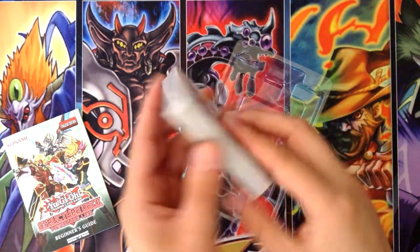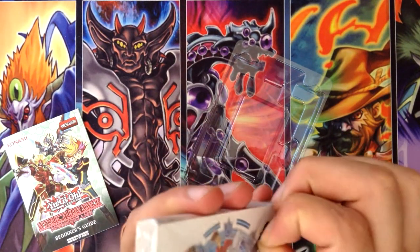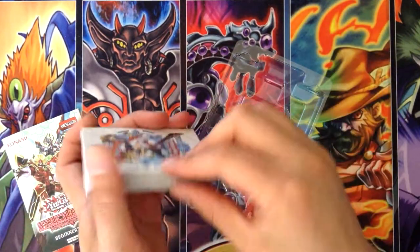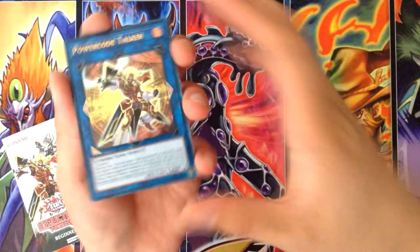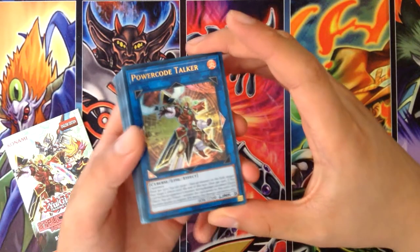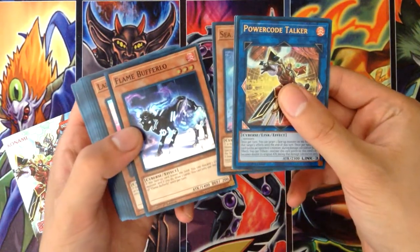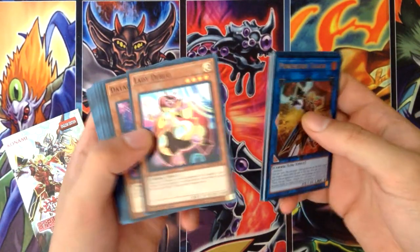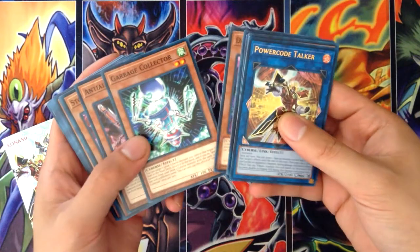All right, on to the real deck. So we have here Power Code Talker — this has got arrows on the left, right, and bottom left, which is pretty good. Segmental Dragon, Sea Archiver, Flame Buffalo, Arrow Lady, Debug — I heard this is like a must-get Cyberse monster for any Cyberse deck — Data Acorn, Garbage Collector.